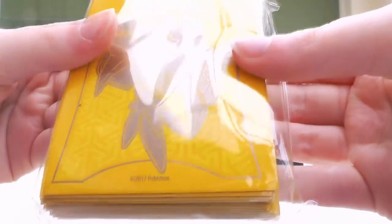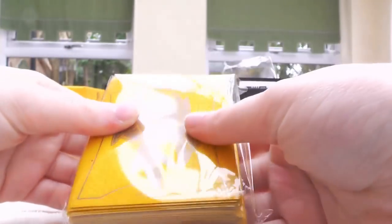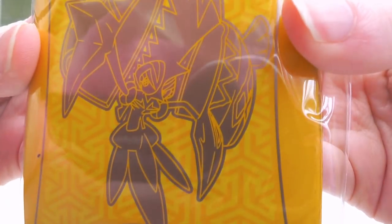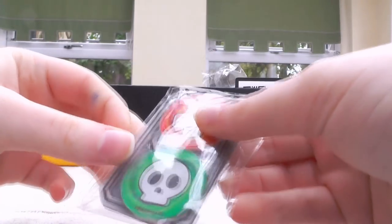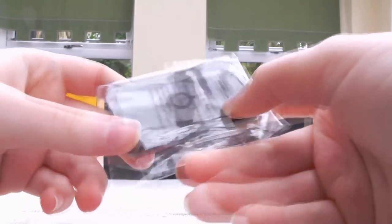The beautiful exclusive sleeves, of course featuring Tapu Koko — I believe you get 65 of these in Elite Trainer Boxes and it's the only way you can get them, and they're just gorgeous. We also got high quality special conditions markers and a GX counter.